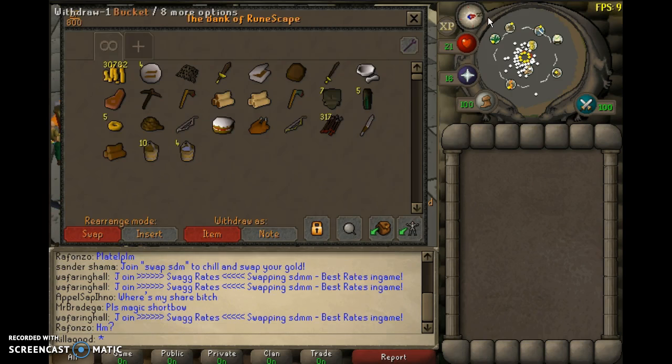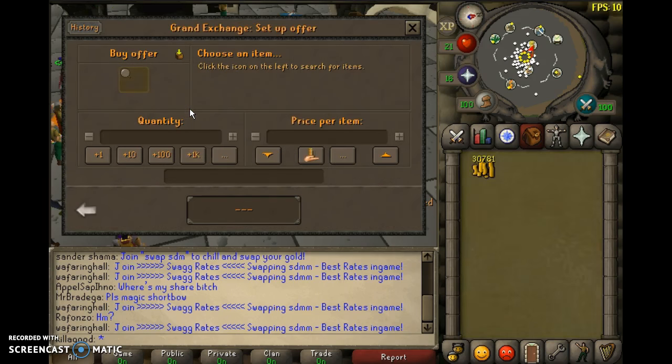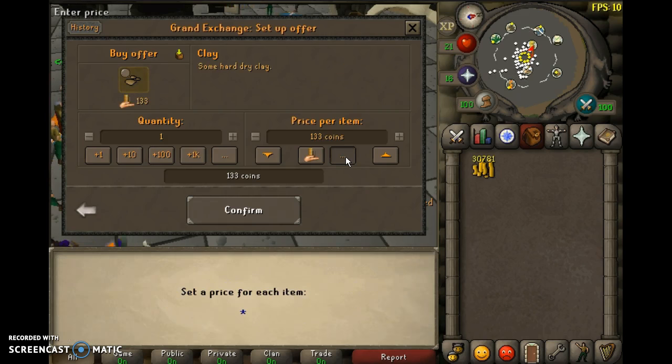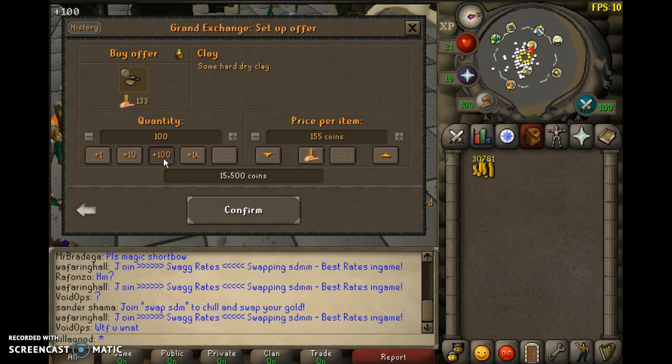So if you have about 30-something K, what you can do is go to the Grand Exchange and buy clay. I buy for 155 each, which usually does the trick.